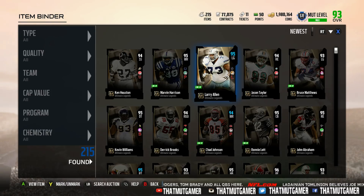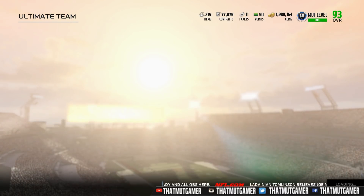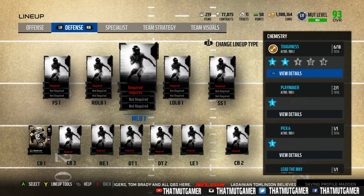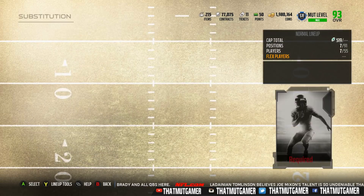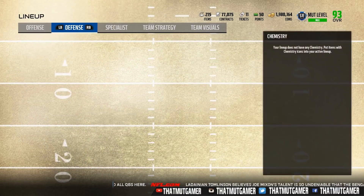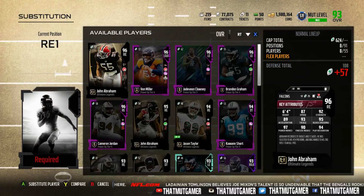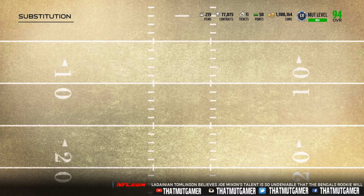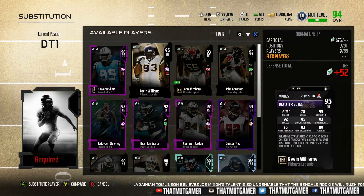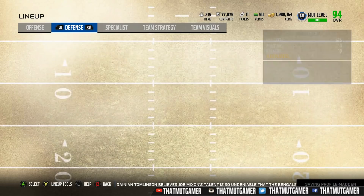We're winding down — Madden Ultimate Team is kind of dying off. Let's see what team we could create. We have Jason Taylor, which is good because we can put John Abraham at right end and Jason Taylor at left end. We pulled him twice which sucks because you can't use him twice. Let's put the best version there. We got a D-tackle, and did we get Ronnie Lott twice?